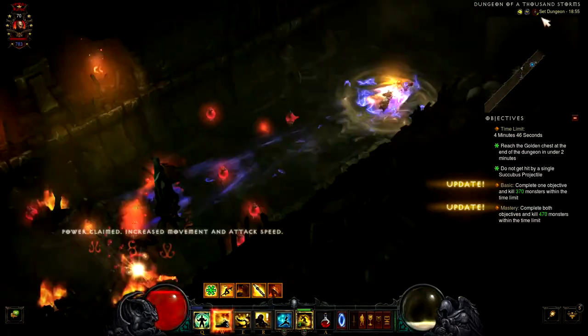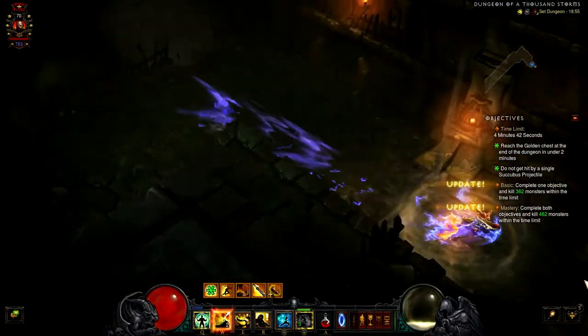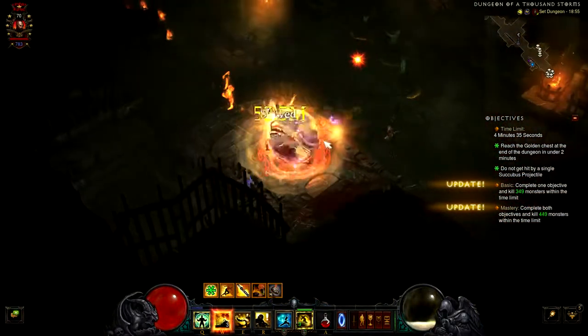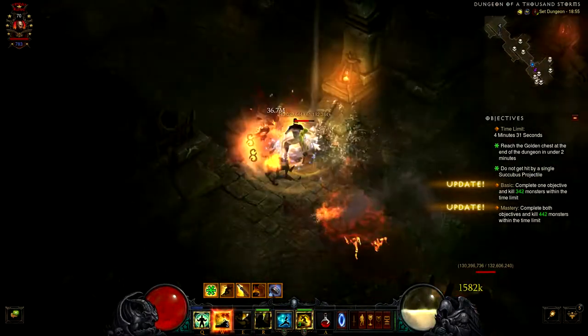For this objective, what you need is Nemesis Bracers and Ingeom in your Kanai's Cube. Having Nemesis Bracers and Ingeom allows you infinite dash.